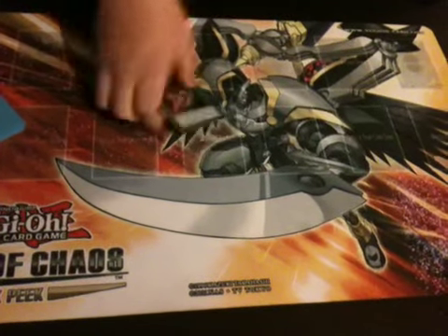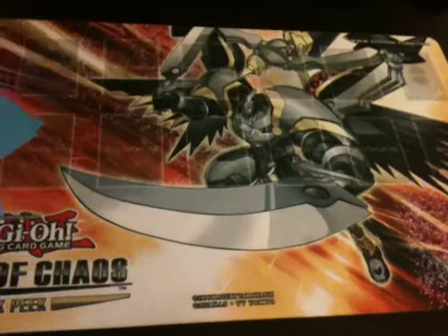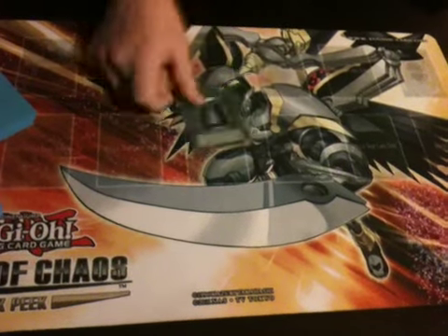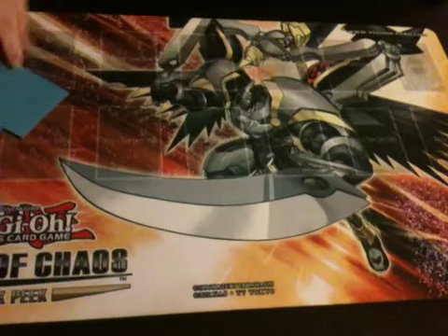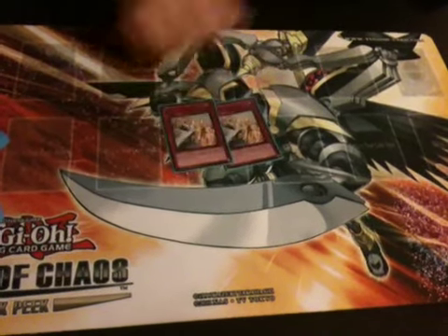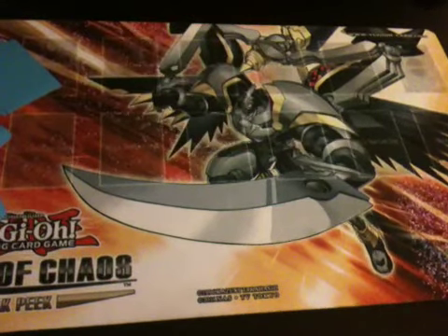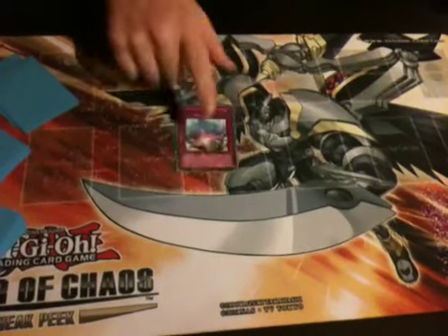Still Pot of Avarice. For the staples: Monster Reborn, Dark Hole, Heavy Storm, Mind Control — still my favorite spell card because I like taking your stuff — Book of Moon, one Smashing Ground, and still just one MST. For the traps, just five right now because I misplaced the Decrees. Double Warning, which I finally got a second one. Judgment, Torrential, and two Compulse — Compulse is new but it stops summons and really stops Six Sams.